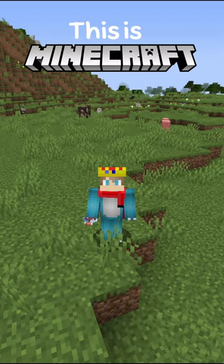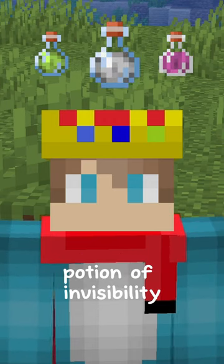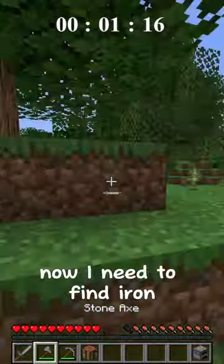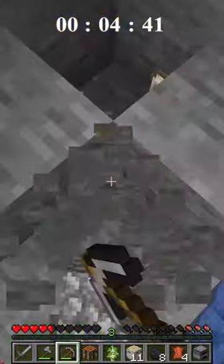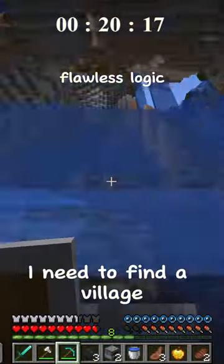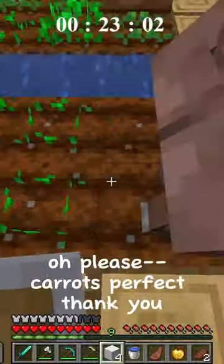Done. This is Minecraft but I speed run a random potion effect, and today's potion effect is potion of invisibility. Okay, we're going. A bunch of stone here so I'm gonna get that. I need to find iron and a village - a village should be so helpful. Iron, let's go. Diamonds! I feel much more confident now. Going to look for a village because I need to find a village. Oh, there's a village right there! Carrots - perfect, thank you.